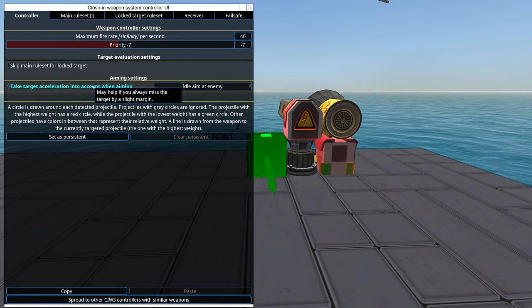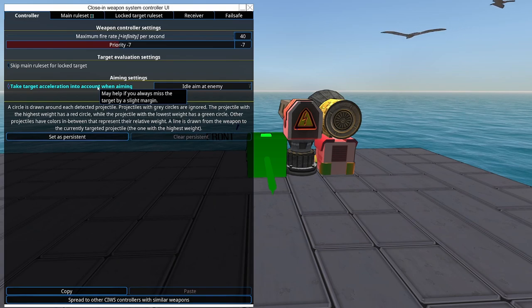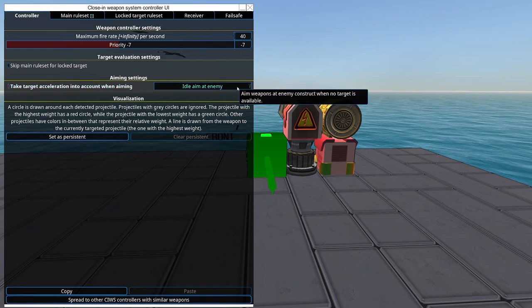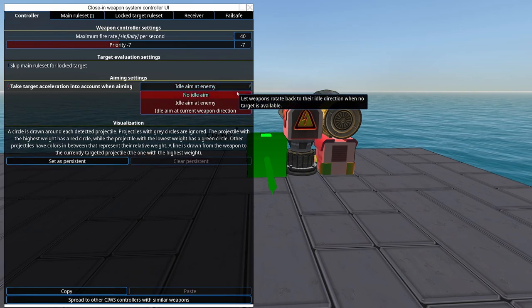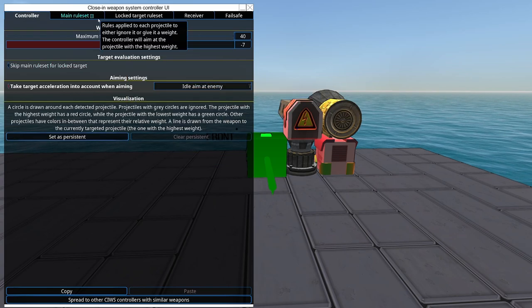You will almost always see a benefit to using this because most enemy projectiles have incredibly consistent acceleration. For example, CRAM cannon shells have constant acceleration until they hit range falloff, making this perfect against them. Missiles have constant thrust, though variable air resistance and fins make them somewhat less predictable. For aiming settings, you just want idle aim at enemy—there's really no reason to use any of the other settings.